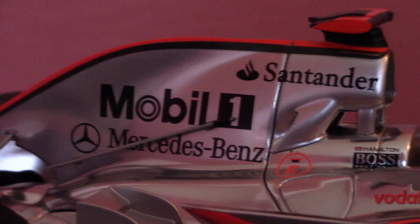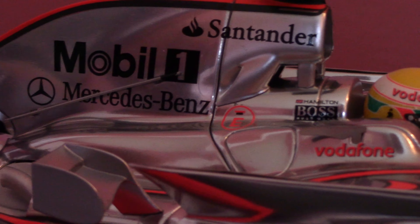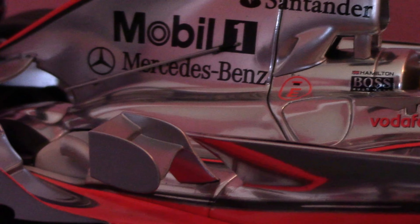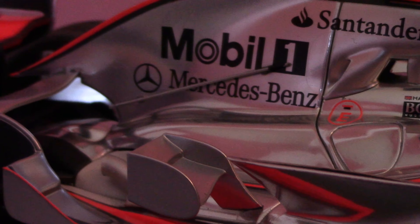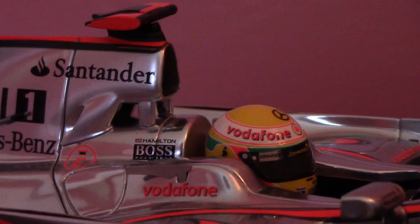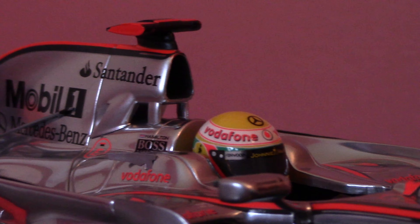The engine cover is largely unchanged over the MP4/22, but you can see some development going on — very gradual strakes coming down from the Mobile One logo and across to the pseudo shark fin on the car. Very cool detail. The airbox snorkel area is pretty much unchanged as well from the MP4/22.